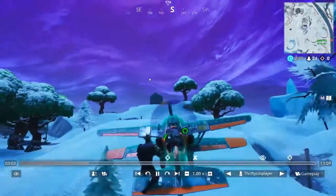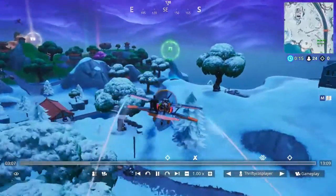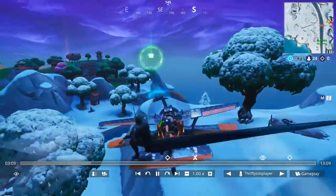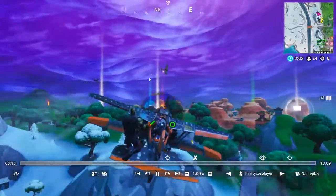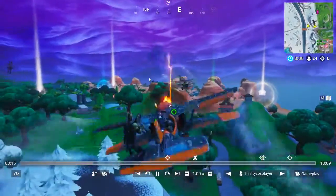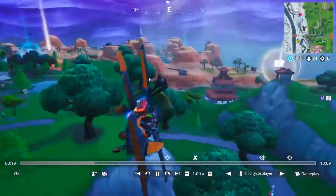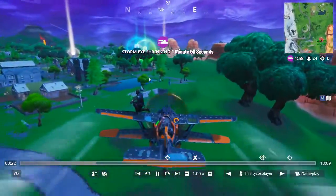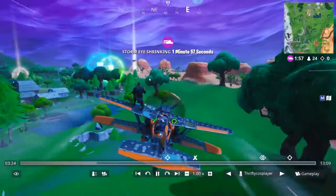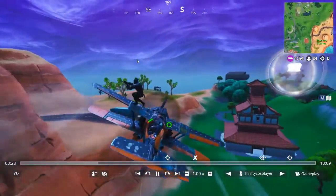You lose health even when you hit trees and stuff. So when you're flying around and you clip a tree, there goes a chunk of your health. It's pretty difficult to fly this way with the keyboard — it doesn't quite feel natural. The movement with the mouse doesn't quite feel right.